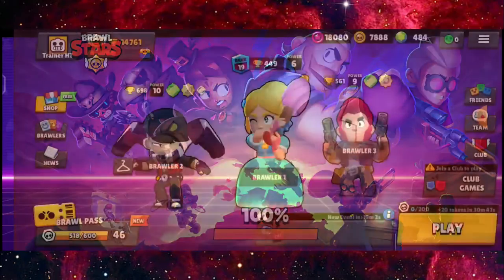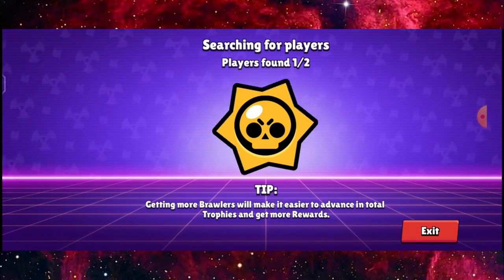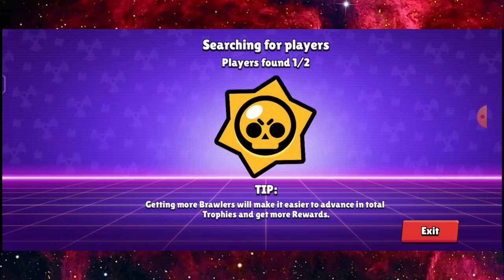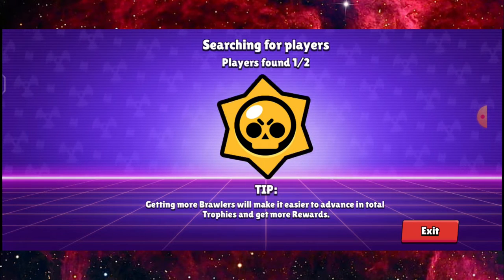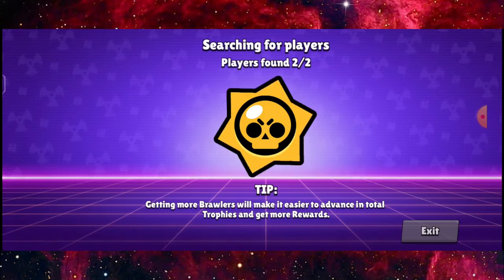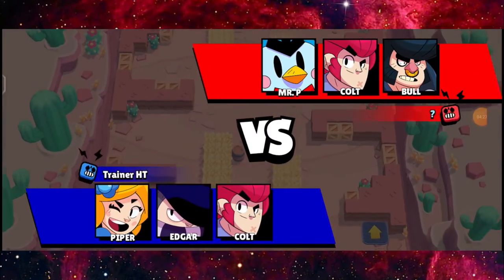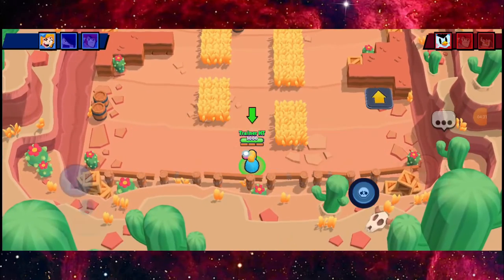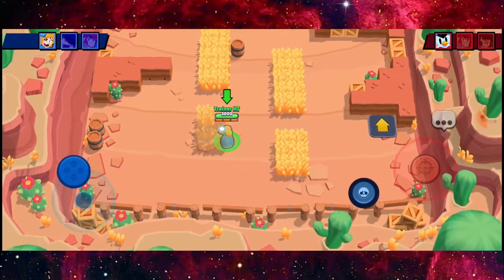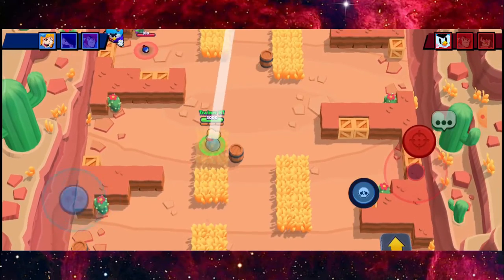I'm going to play for the final round just to show you guys how this works across three matches. If I get two out of three it's a really decent result, which makes this kind of the best combo on this map. This is the third match — Mr. P versus Piper, a really special combination.